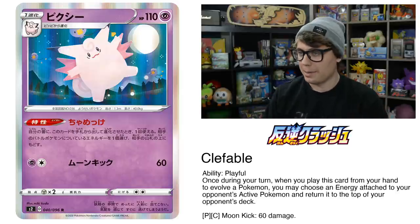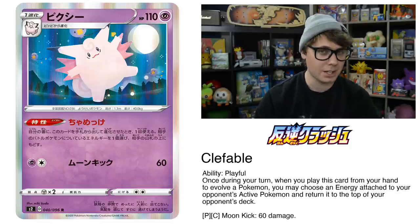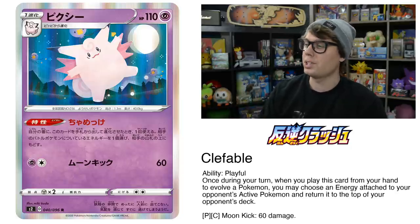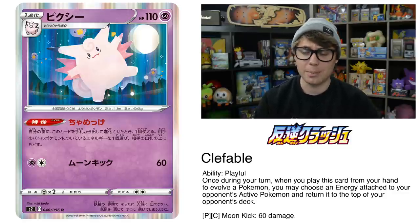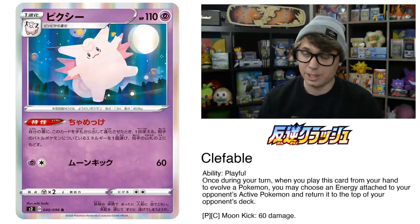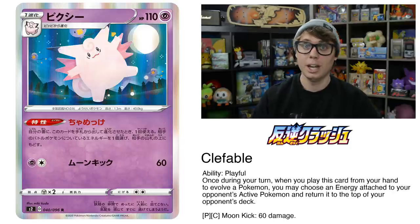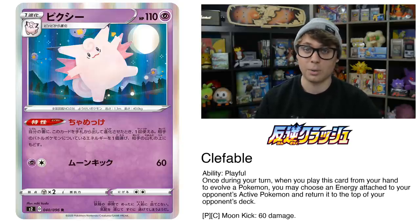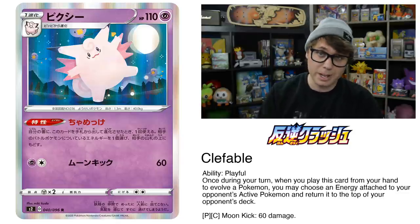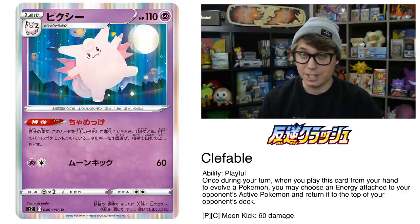I love Clefable's new Psychic typing. Clefable's ability, Playful, reads: once during your turn, when you play this card from your hand to evolve a Pokemon, you may choose an energy attached to your opponent's active Pokemon and return it to the top of your opponent's deck. With the new Scoop Up Net item card releasing in Rebel Clash, there's an easy way to reuse and recycle this Playful ability, meaning you could conceivably remove multiple energy from the opponent's active Pokemon. What do you do with the energy once it's on top of their deck? Maybe you use Bellelba and Brycen-Man and send it right to the discard pile. Combined with Crushing Hammer, Clefable could prove to be a potent energy denial threat.